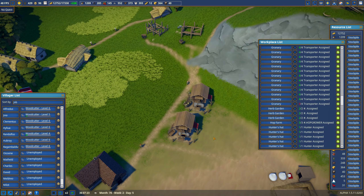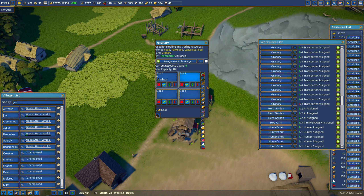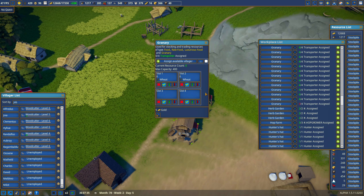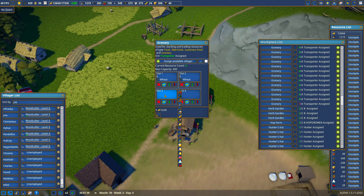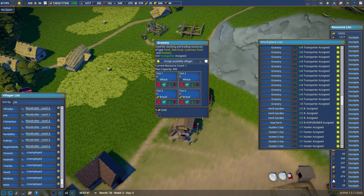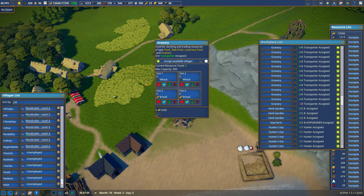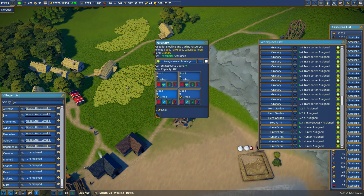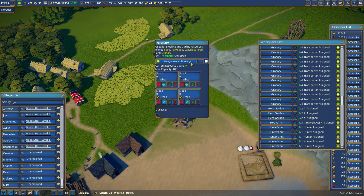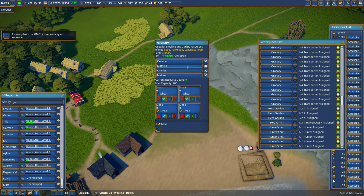This granary is going to hold some wheat — at least two slots of wheat. Then it's going to have to hold bread. Flour can stay in the middle; I don't think we need a wheat slot. We'll do this and see how it goes, and assign four villagers here to go fetch the goods.